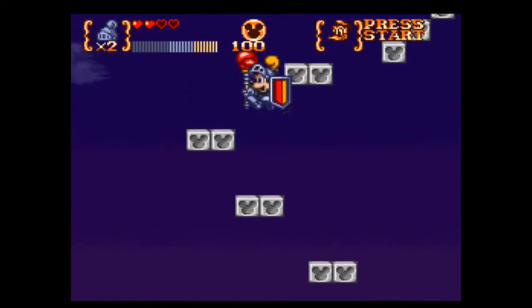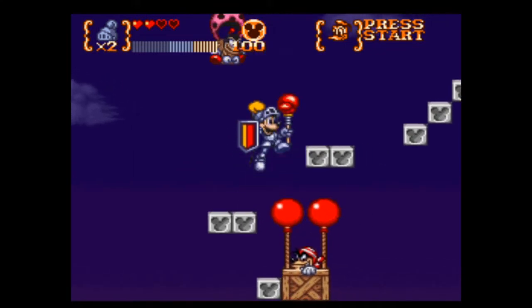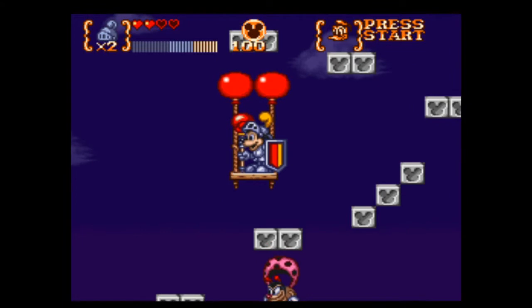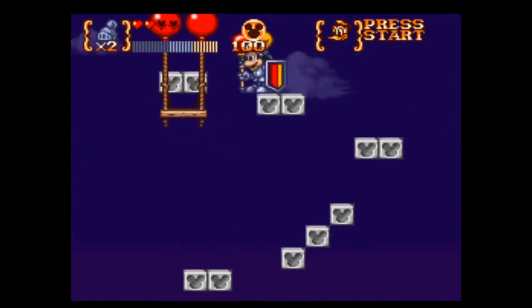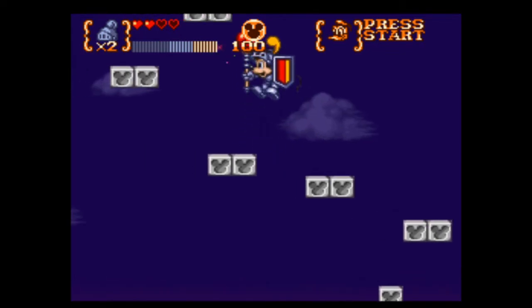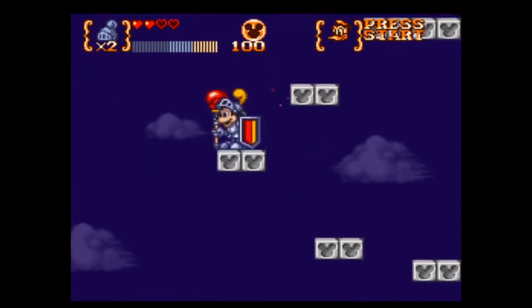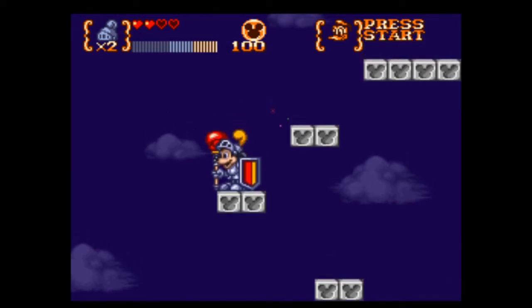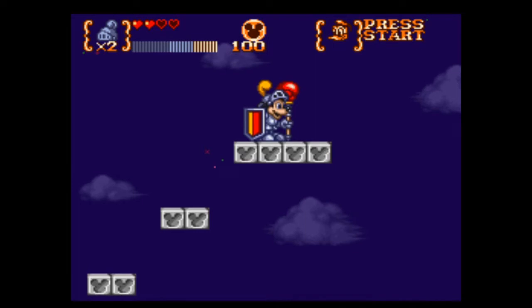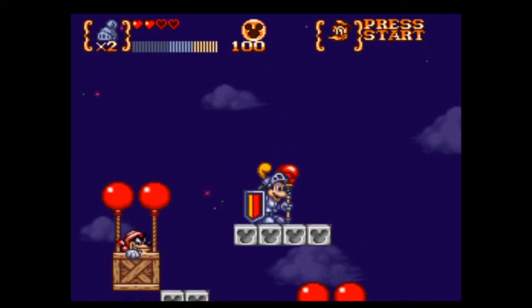So I gotta jump from platform to platform. However, I also have to watch out for these enemies right here. I can use the boards as a platform — that's helpful, in case I need to save myself from a missed jump. Hopefully that won't be necessary. So I do need these enemies; otherwise I can't even get up.